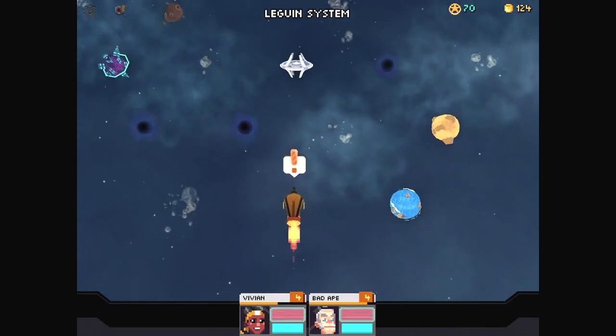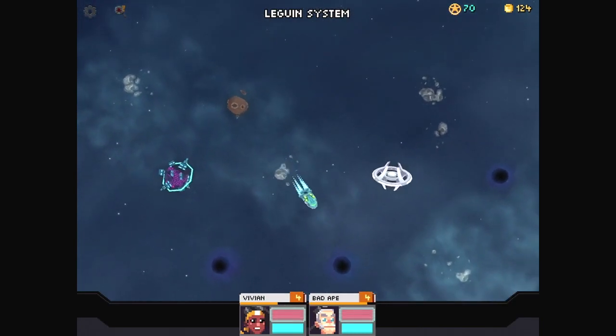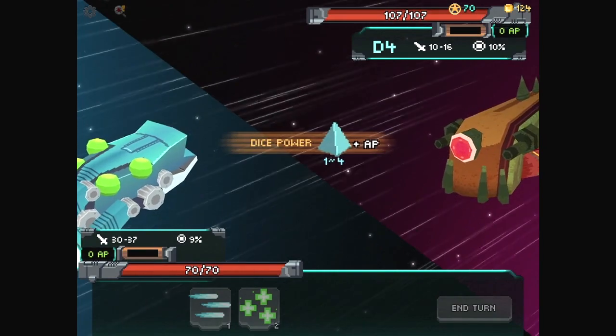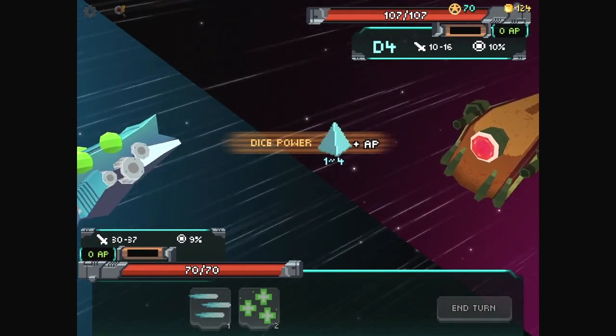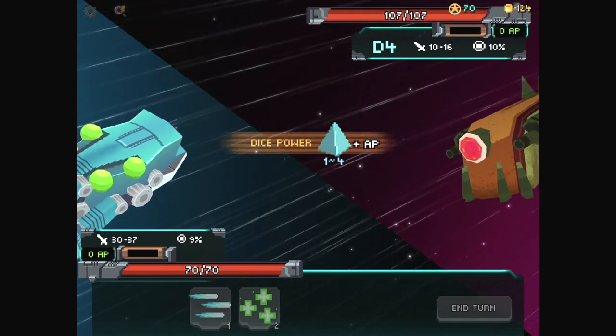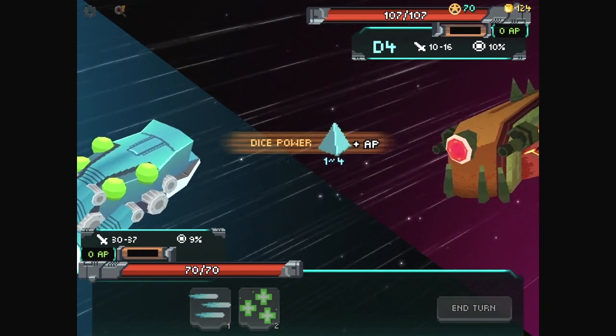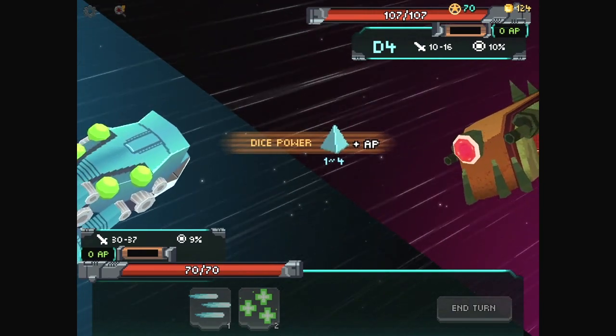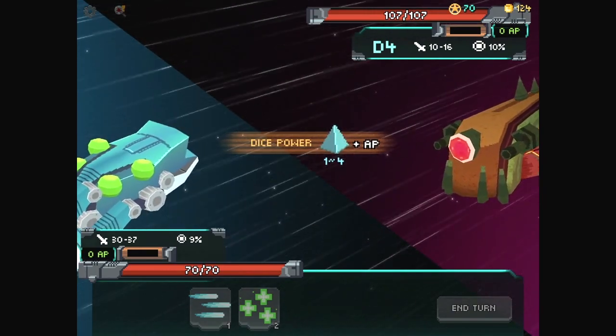I feel like this is a bad idea, but we're just going to go check out Lord Ginormous's ship. Dice power! This was apparently a bad idea. We have a D4, so one through four — that tetrahedral shape, kind of like a pyramid — plus attack power. Thankfully, we seem to have more attack power. Let's try it out then.